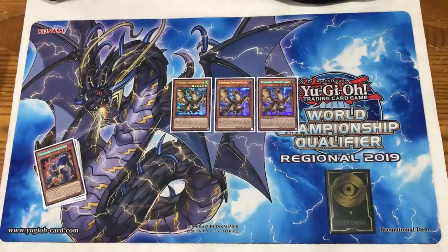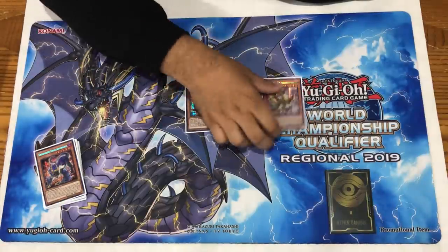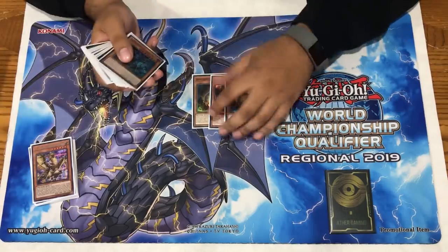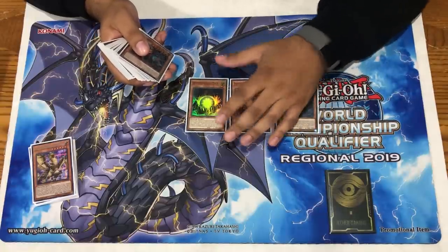Hawk is also insane for his mulligan effect - sometimes post-side you might draw some bricks or poor cards, and Hawk lets you fix your hand. But really we're just using this for his hand effect. I won't go too much into it because I have a tendency to talk too much about cards, but triple Hawk.